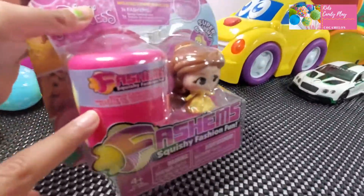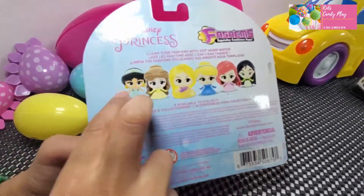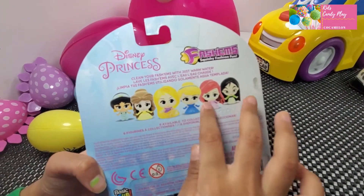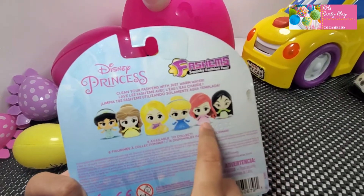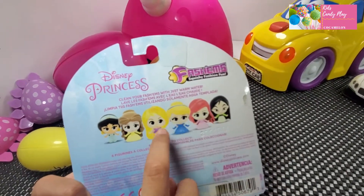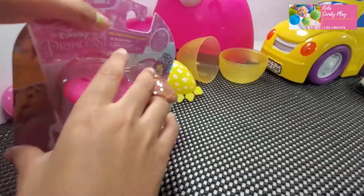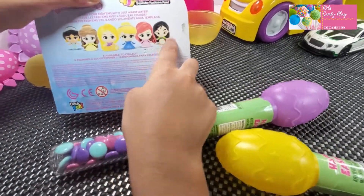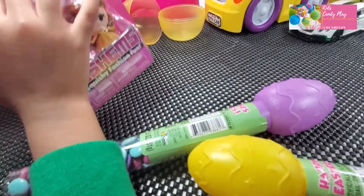He comes with this Hatch and he collected them all. He got Jasmine already and Bill already. Now we need to collect these princesses - the green girl, the pink girl, the blue girl, and the purple girl. So let's open it! I hope we get this green girl next to Bill's Hatch Squishies. Let's open this one first.